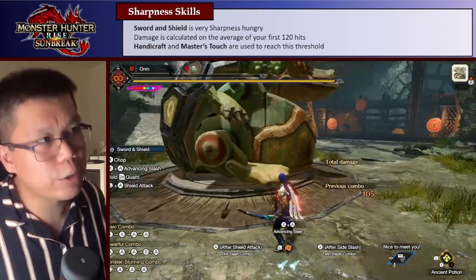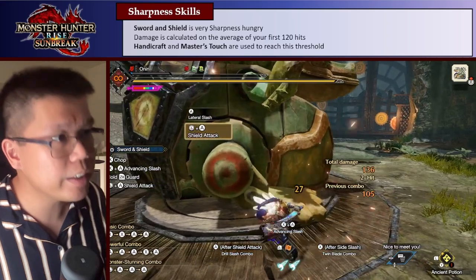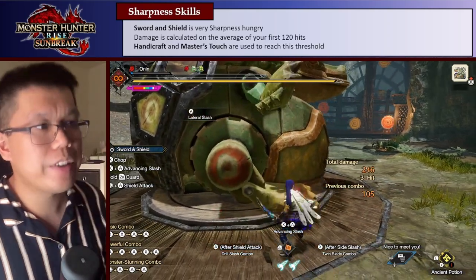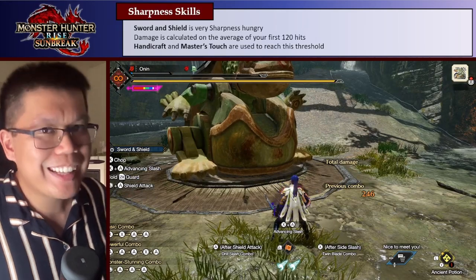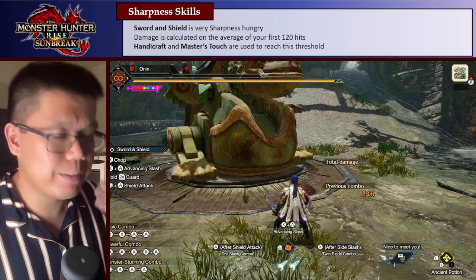Moving on. Sharpness is also very important. The Sword and Shield, at the end of the day, does still attack pretty fast with the sword and is very sharpness-hungry. As such, I calculate damage on the average of your first 120 hits — basically I assume you're only going to sharpen every 120 hits. Thus, Handicraft and Master's Touch are needed to hit this really high threshold.